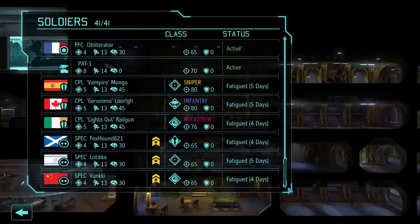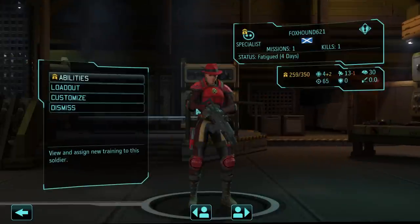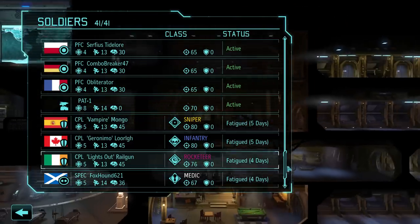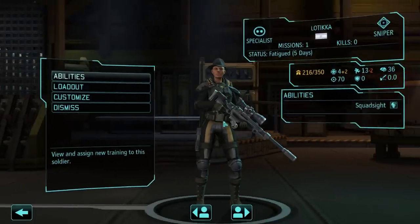Let's look at the barracks — we have a lot of gunners. Probably another rocketeer would be nice. We also have a fair bit of medics and one engineer. Maybe we'll get another medic. How are my snipers doing? I only have one sniper — so let's see: foxhound will level up and be a medic, because the more medics the better. I think three is what I want on hand at all times. This person is going to be a sniper because I don't have another one.